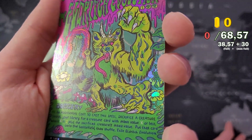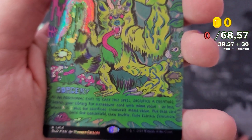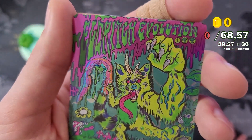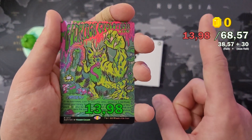We got - what's the name here - Eldritch Evolution! I like this artwork. Look at the little frog here, and there's some kind of mole creature down there. Yeah, pretty cool artwork on this one.